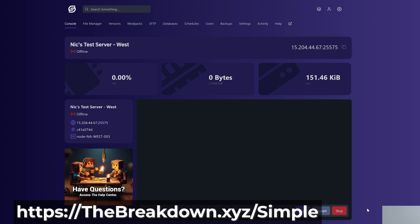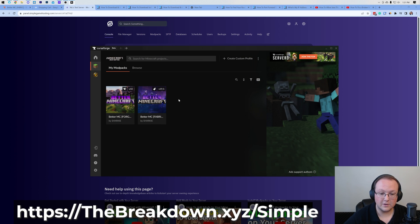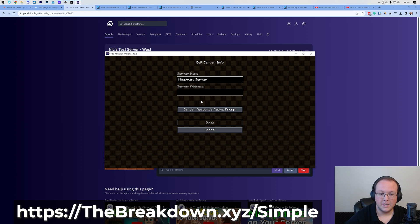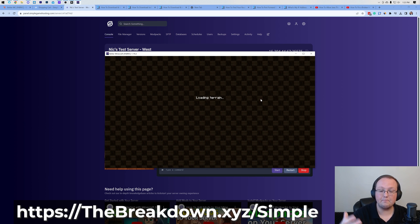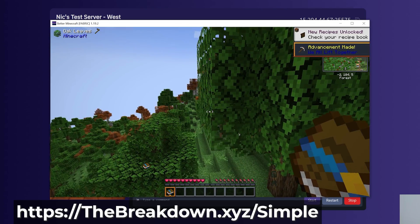Once it's installed, go to Console and start your server. Better Minecraft is now on the server. All you have to do to play is open up Better Minecraft with CurseForge. Every mod pack has to be installed locally and on the server. The server part's done, so get CurseForge — there's a link in the description. Open up Better Minecraft and join the server just like any other. Your IP address is on the Console tab — copy it, paste it into Minecraft, add it as a server, and double-click to join. It's that easy.